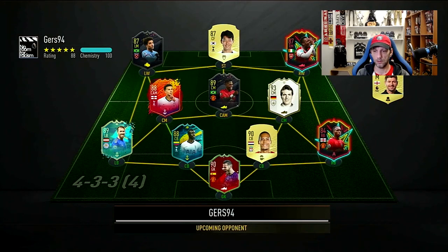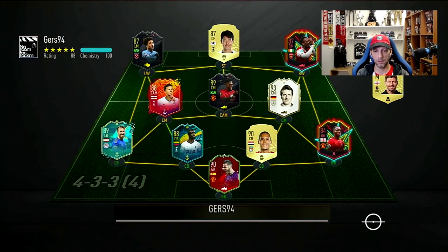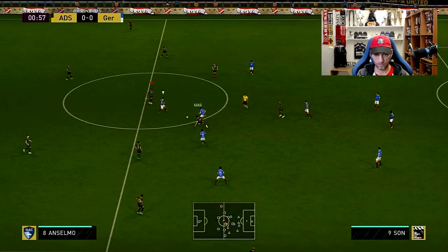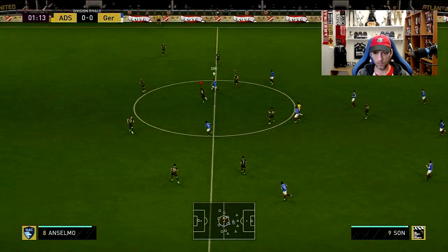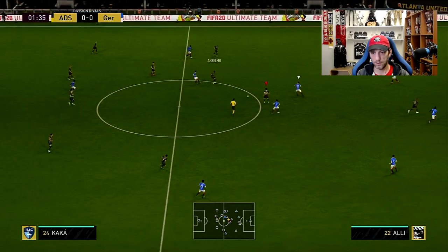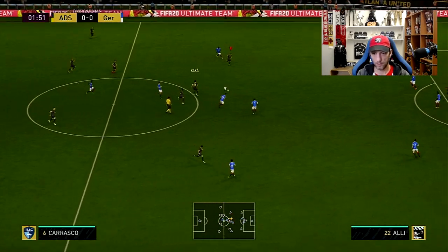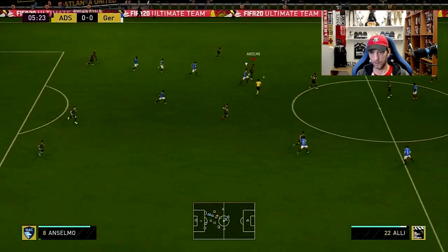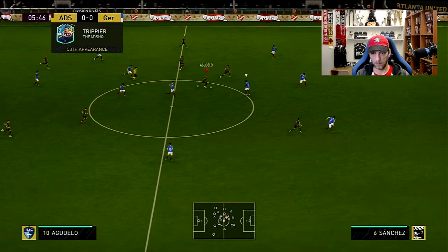Here we go with our first opponent — this looks to be a Prem team, maybe Prem objectives. That's a very common thing we're going to be seeing in rivals. For the first game we're going to go in the 4-2-3-1 formation and try out Team of the Season Anselmo in the main CDM position with stay-back-while-attacking instructions. Good tackle there from Anselmo right away, though there was a moment where he just stood there — kind of weird.